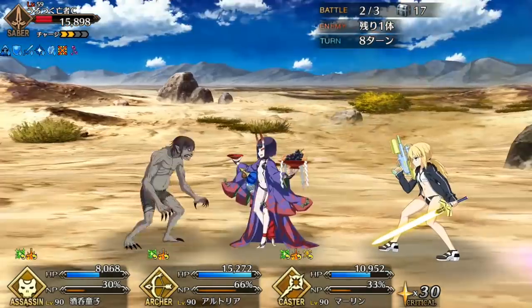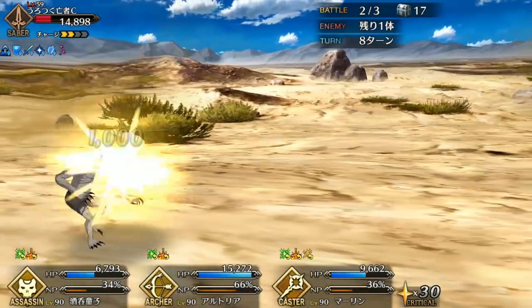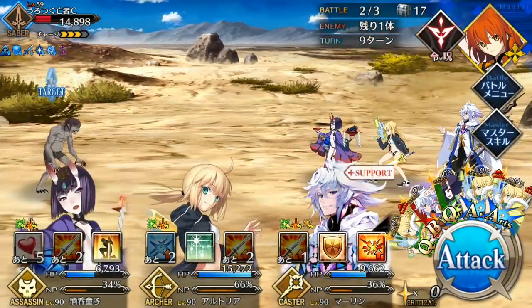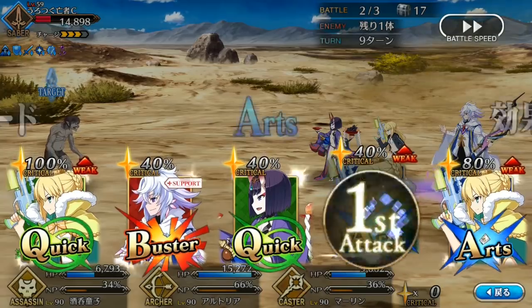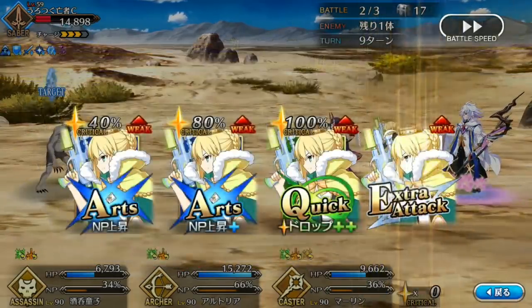Arturia is built to be the lead in an Arts team. Not only does she provide the tools needed for stall teams to work — NP charge decrease and defense buffing — but she also has a ton of survivability thanks to her heal, making her a good staller herself.